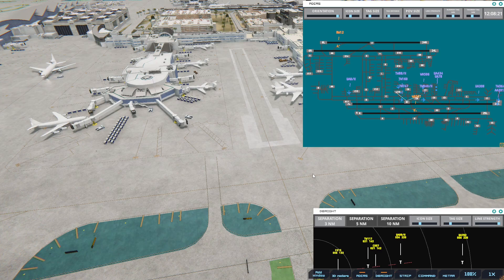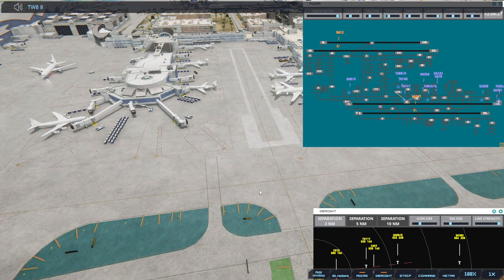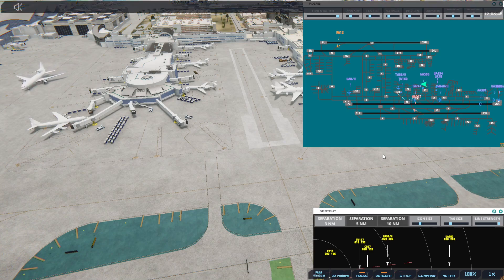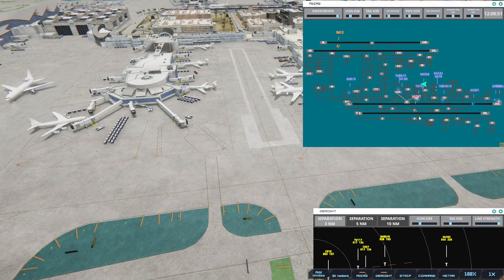United 434, continue taxi — Transworld 747, negative, need pushback first. Transworld 880 Heavy, runway 25R via Bravo. Western 561, taxi to terminal. United 434, runway 25R via Bravo. Transworld 880 Heavy. Western 561, taxi to terminal.